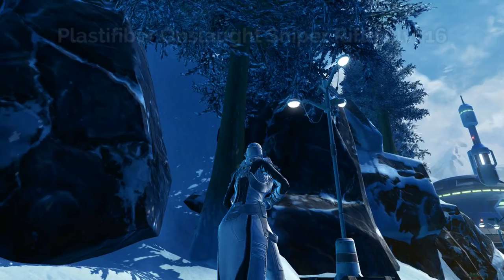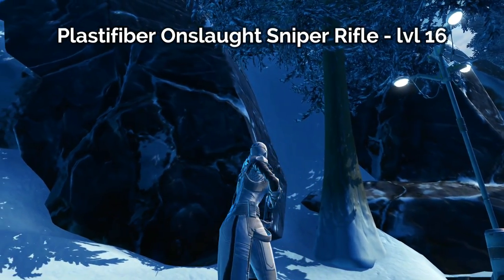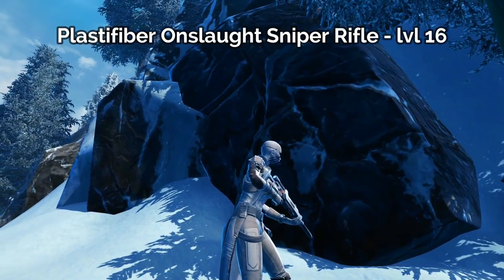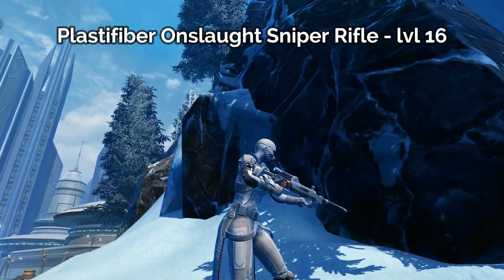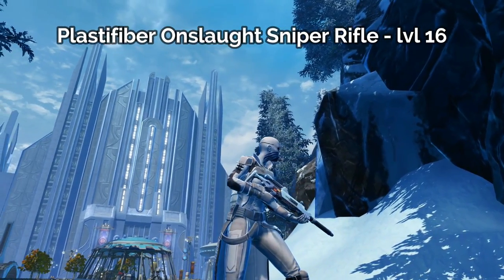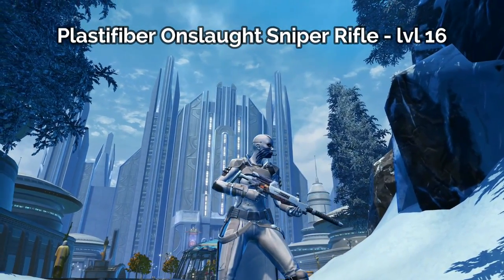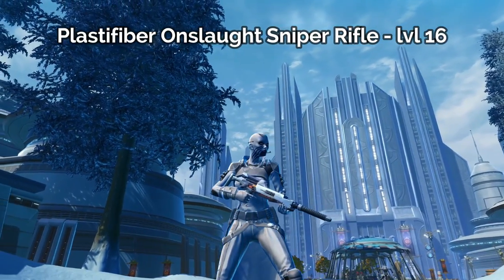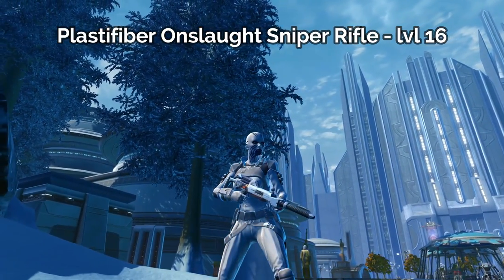The second sniper rifle that you can craft for level 16 is the Plastifiber Onslaught Sniper Rifle. I really like this one. As you can see, my character is wearing a white outfit, and this sniper rifle is a very bright, light, white gun. It really looks like it's a high-tech sniper rifle and would probably go really well with the white Imperial officer set that you pick up along the way for your agent while you're leveling.